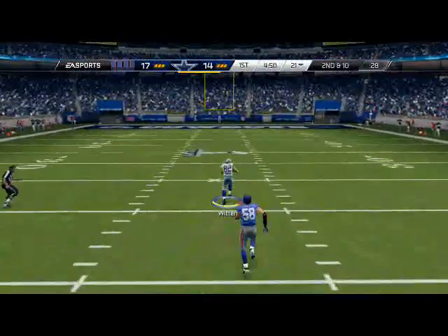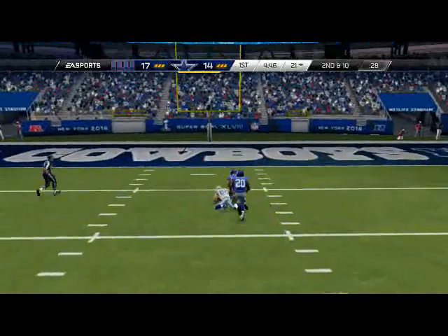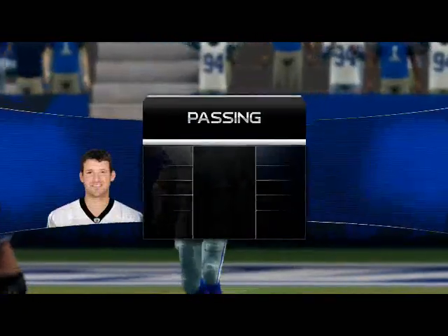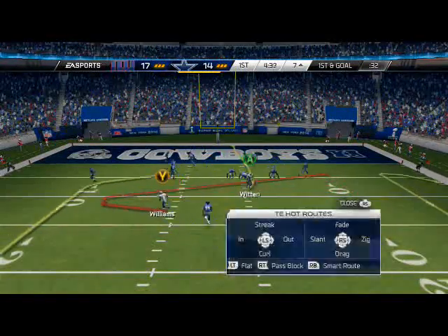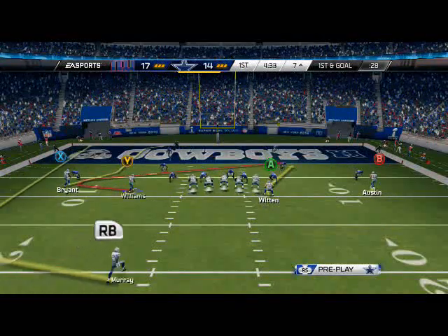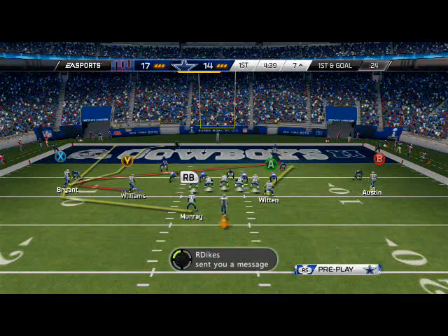If you guys are having trouble beating the computer, if you think the computer is good on defense, call Four Verticals every single time. Put the two wide receivers on the right on the outside on comeback routes, and then put the running back on a wheel route. It's almost unguardable - the zones are going to flood. That's how you can beat the computer on any level.